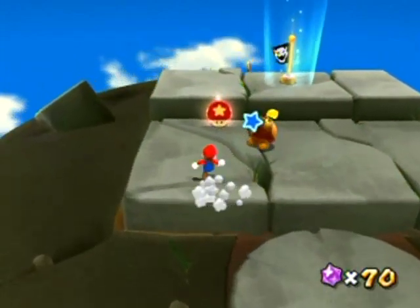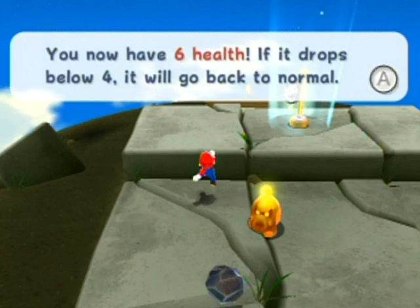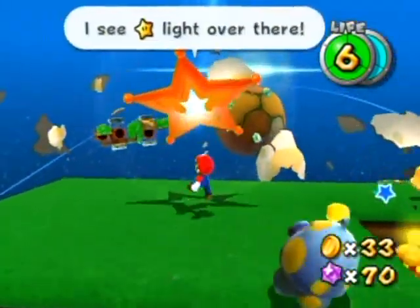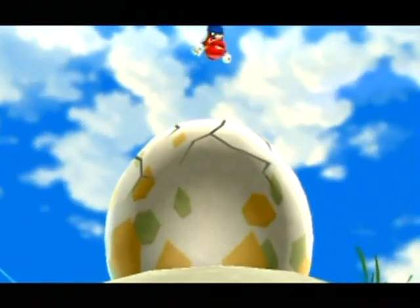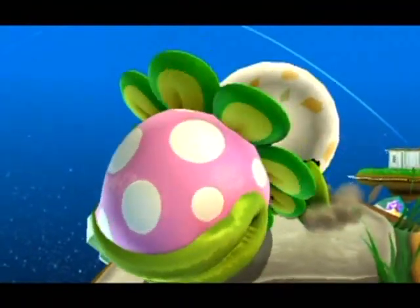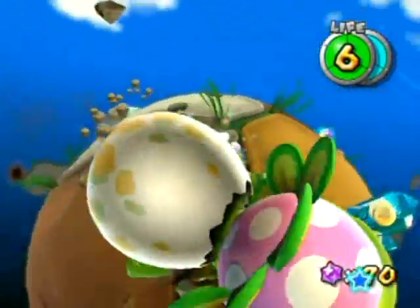I got the star bits in midair with the pointer. I like the way that Mario Galaxy games always keep you active even during those flying sections - in other games you'd just be flying through the air but here you want to collect star bits before you run out of time. That rush mushroom doubles your health. Go around to the other side - this is just a random gameplay video.